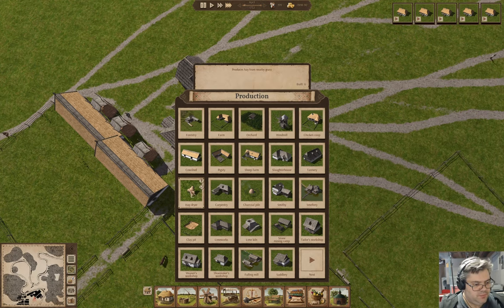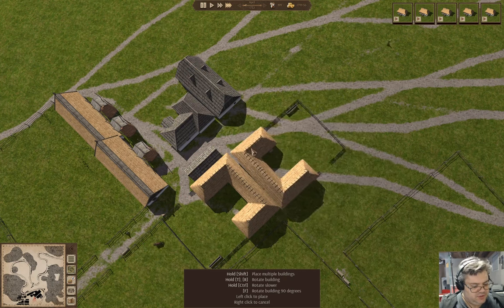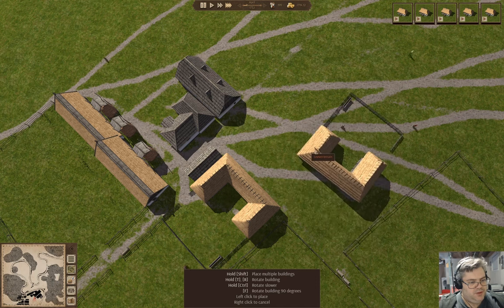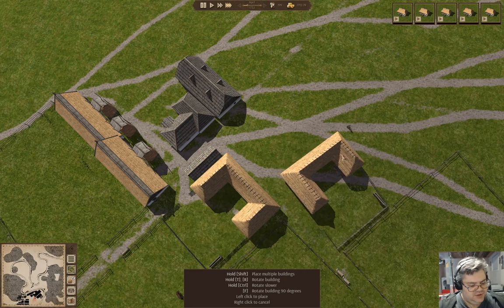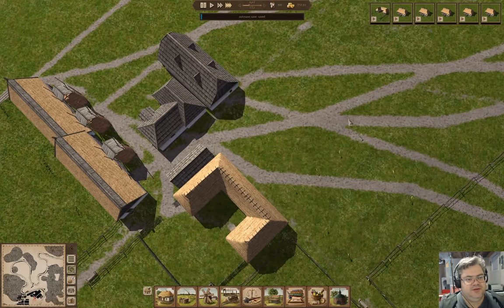That's a sheep farm. We'll face it this way — or maybe I'll just slot it in here, just like that. Let's bring that to the front of the queue.